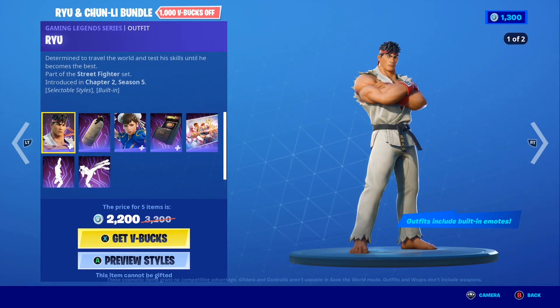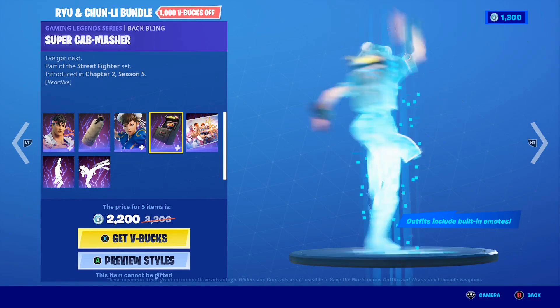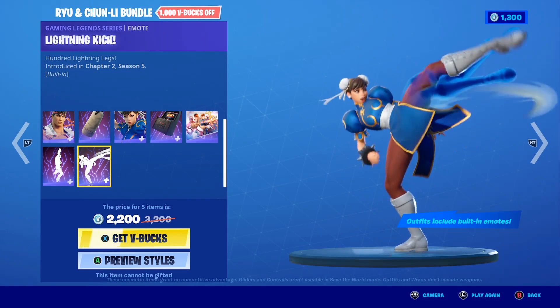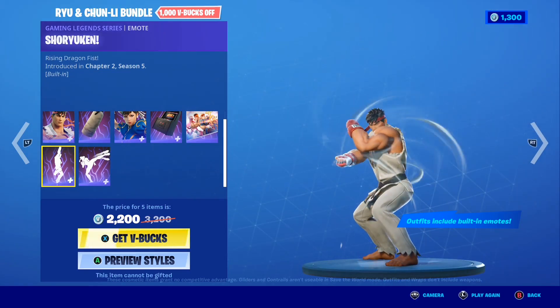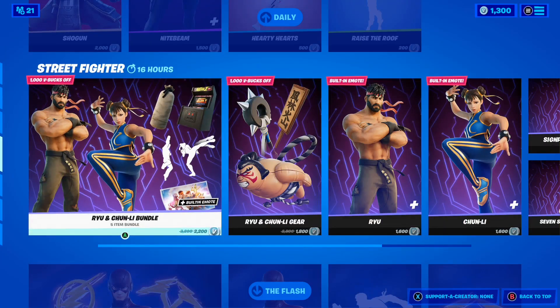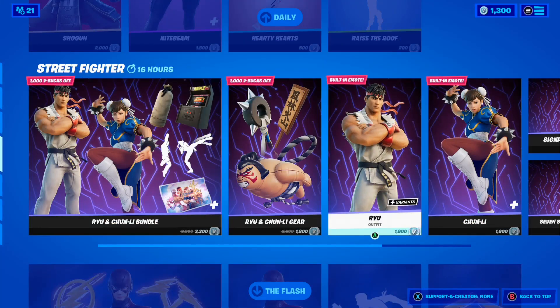All the Street Fighter skins are also back: the Ryu skin with the Training Bag Backbling, the Chun-Li skin with the Super Cab Masher Backbling, the Play Select Loading Screen, the Lightning Kick emote with its built-in animation, and the built-in Shoryuken emote. I can't gift the bundle but I can still gift the skins and items individually, so let me know down below.